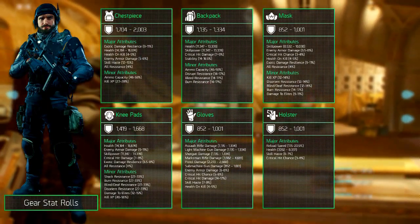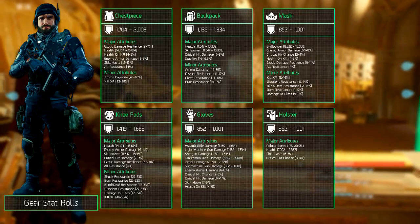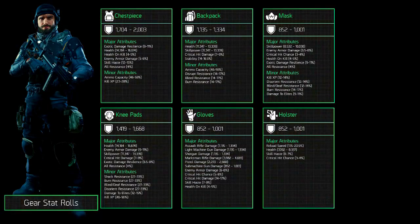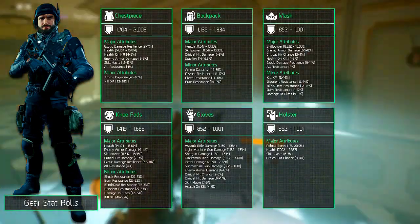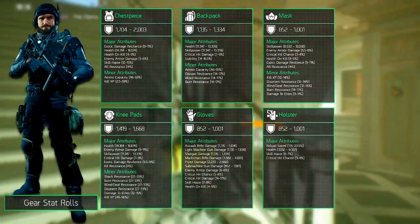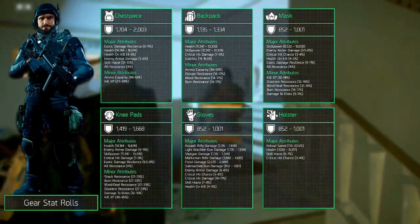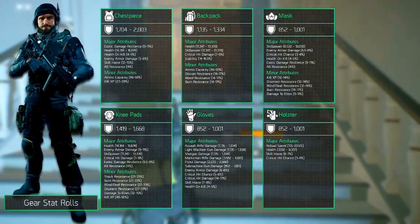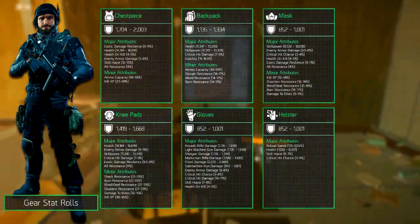We hope you have a good overview of what armor, major, and minor attributes can roll on each gear piece and what the statistical rolls are. This way you can min-max your build a little bit easier since you know what to strive for. Keep in mind that you can always re-roll one statistic on gear at the recalibration station, but if you truly strive for the perfect build, you want almost all of the rolls to be at their maximum.